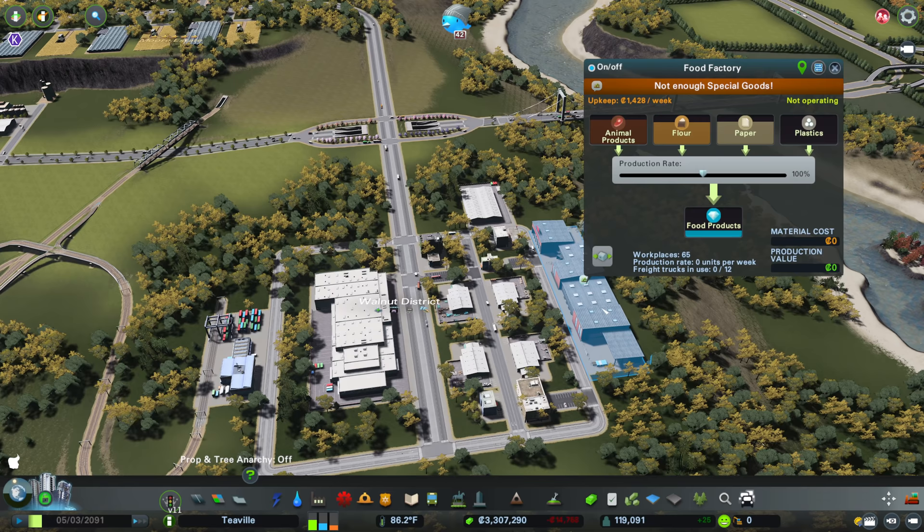We also have an additional furniture bakery, household plastic, toy, printing press, electronics, clothing, petroleum, soft paper, and car factory that we can build. So what factory are we going to go for and where are we going to put them?